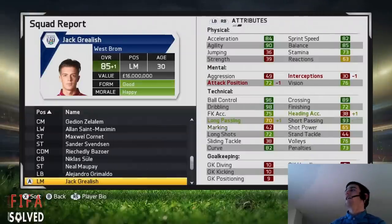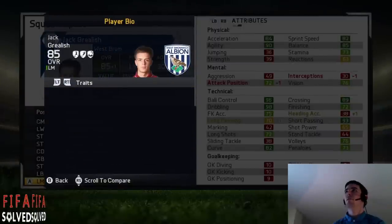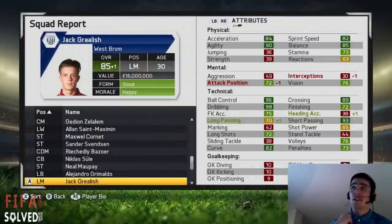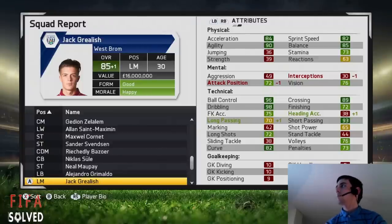Jack Grealish — he's lower than what I got him up to in BPL Revisited, but he's still done alright. He's got dribbler, crosser, and acrobat specialties, and four-star skill moves. He starts at 65 and I got him up to 85 — plus 20 times — from Aston Villa. You can check out the BPL Revisited video if you want to see more on him.